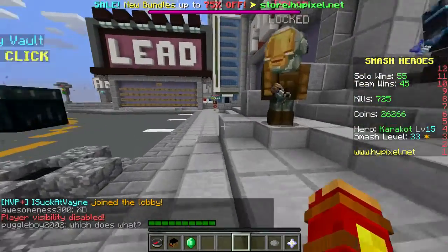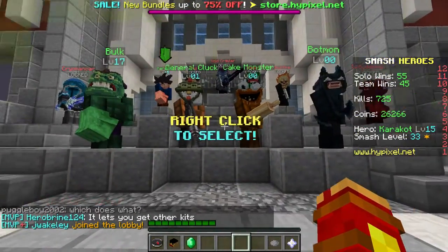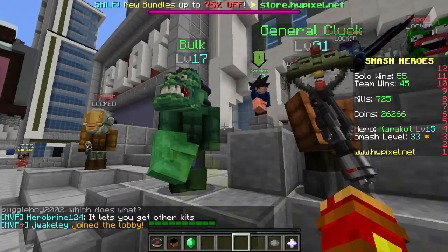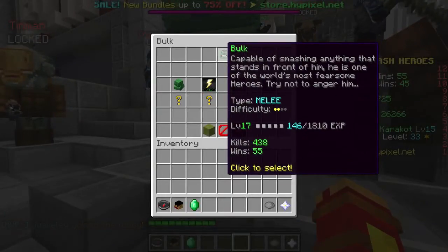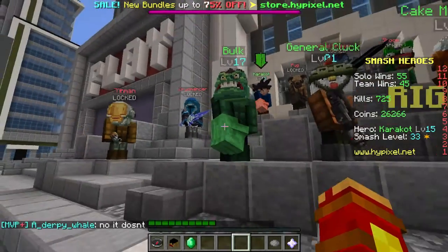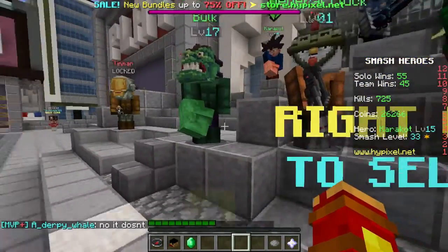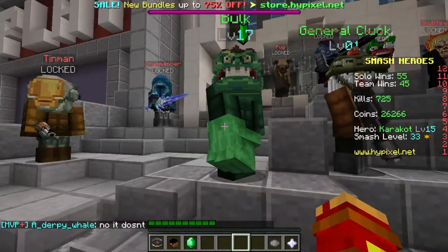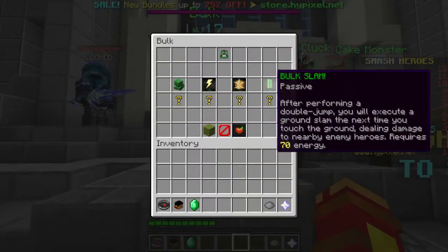In Super Smash Heroes, you basically kill people like Super Smash Mobs. There are four types of classes that you start off with for free. One is the Volk — as you can see, I played the most. He's a fully melee class with difficulty 2. Difficulty means how hard they are to use. He's basically the Hulk. Most of these characters are renamed for copyright purposes. Volk is mainly melee with these two attacks — you guys can read them yourself if you're gonna play.